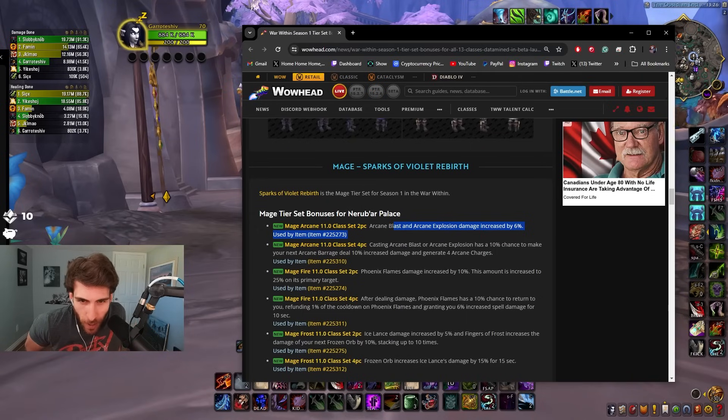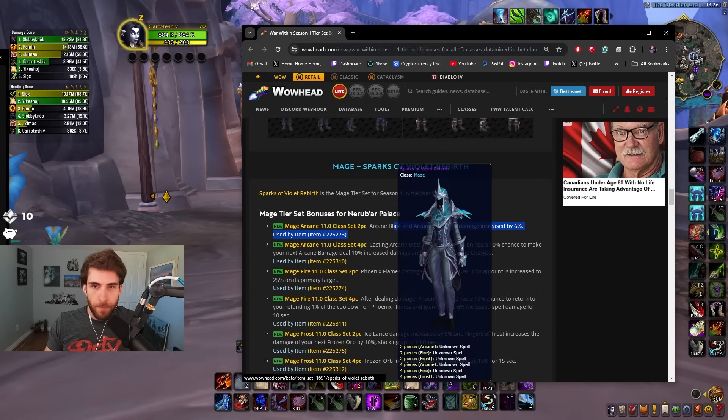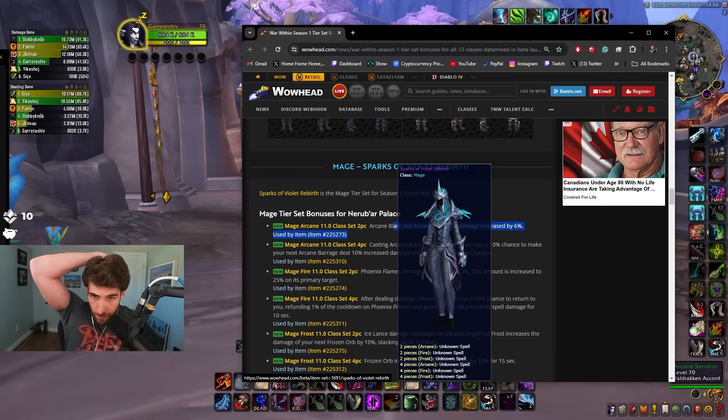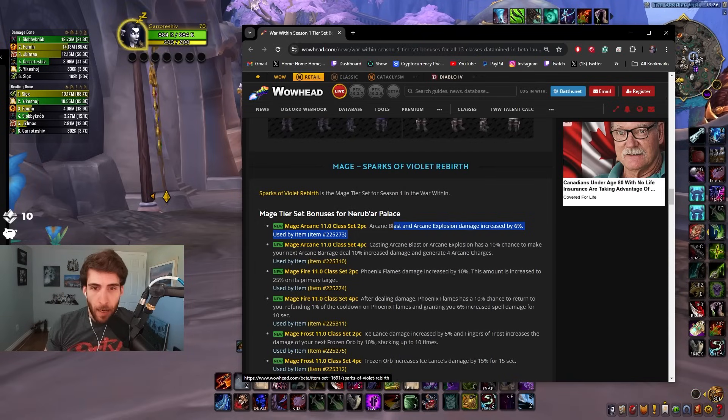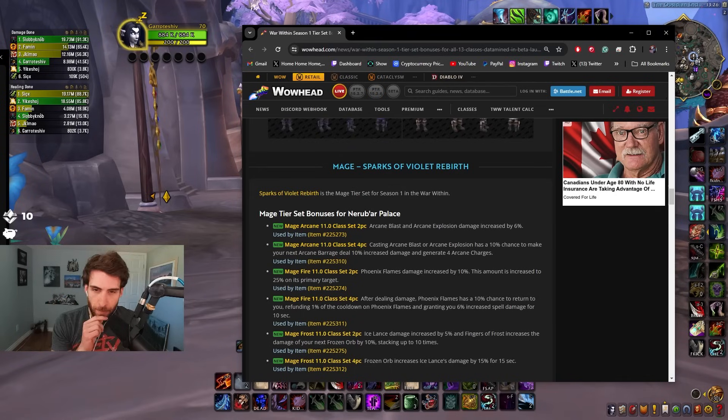Your next Arcane Barrage deals 10% increased damage and generates charges — that's actually kind of cool, I like that one. For fire: Phoenix Flames damage increased by 10%, the amount is increased by 25% on the primary target. After dealing damage, Phoenix Flames has a 10% chance to return to you, refunding 1% of the cooldown of Phoenix Flames and granting 6% increased spell damage.